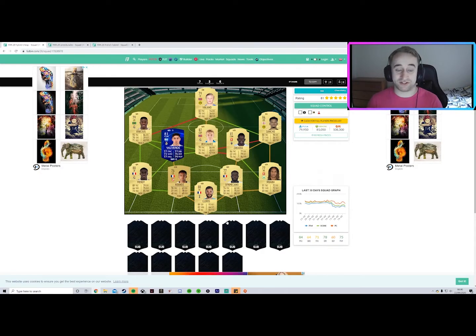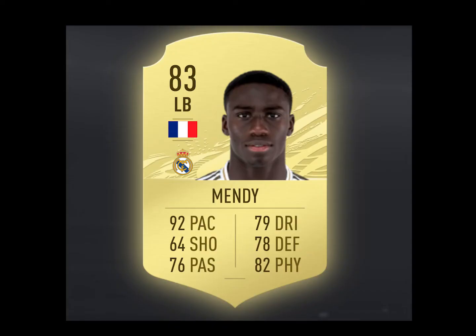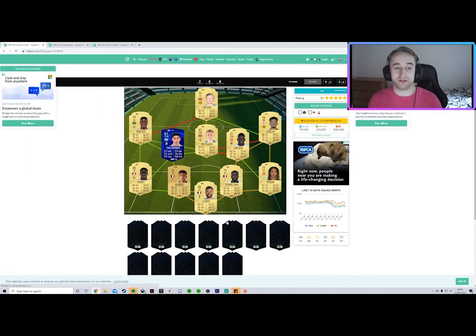On the fullback positions, you've got a very FIFA 20 fullback pairing in Mendy — his 83-rated card looks absolutely ridiculous this year, so there's not really much to be said about that. And then you've got Mbappe on the right hand side. If he's anything like his card was last season, he'll be in your teams till December, maybe even beyond that. He's an absolute monster of a player on this game.